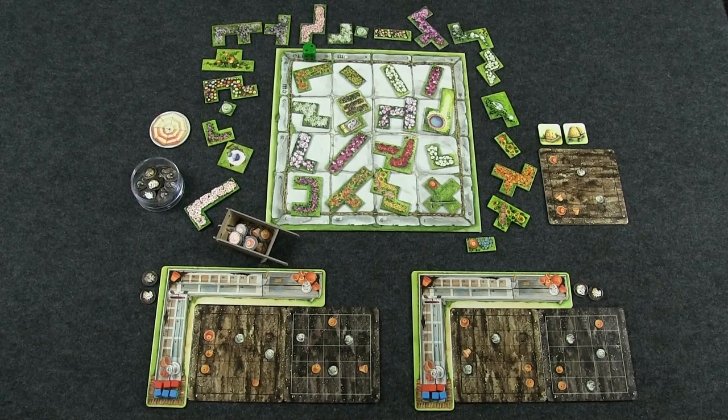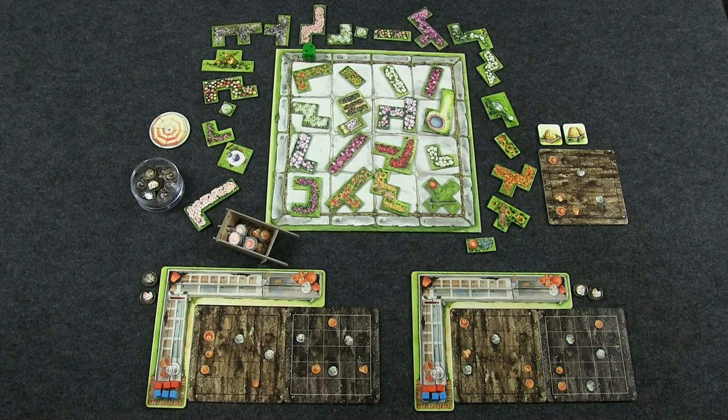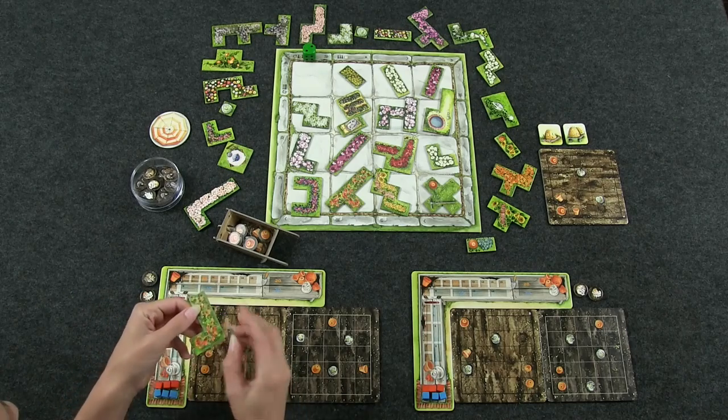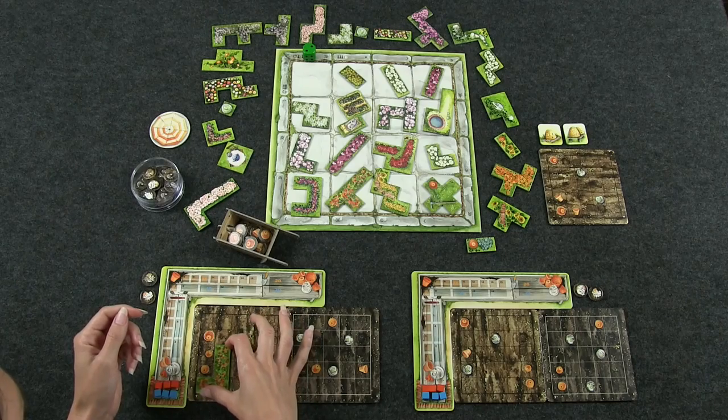So let's get into the playthrough. I'll go first and take this piece — this beautiful field of poppies. These tiles are double-sided, just like in Patchwork, so you can flip them over. I'll put that right there.